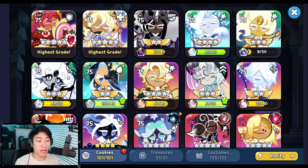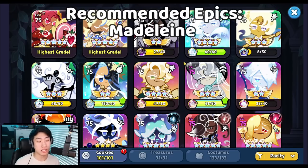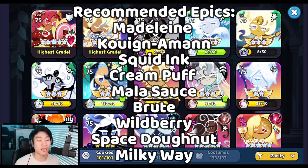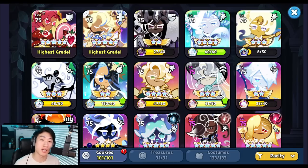A lot of the meta cookies right now are being used in every single game mode, so it's definitely a lot easier to invest in them. Generally, see who is being used in each game mode and invest in cookies that can be used for everything, like Squid Ink, Pure Vanilla, and Space Donut. Out of the epics right now, I recommend Madeline Cookie, Queen of Man, Squid Ink, Cream Puff, Mala Sauce, Brute, Wild Berry, Space Donut, Milky Way, and Captain Caviar.